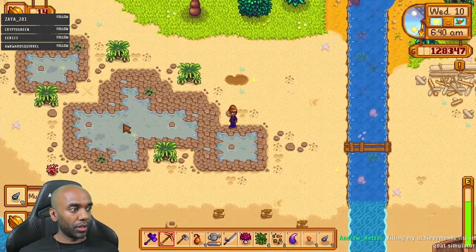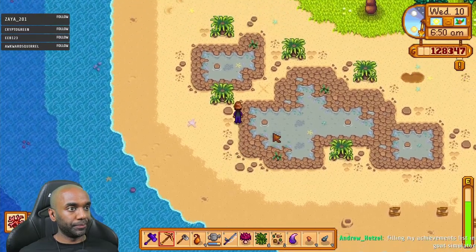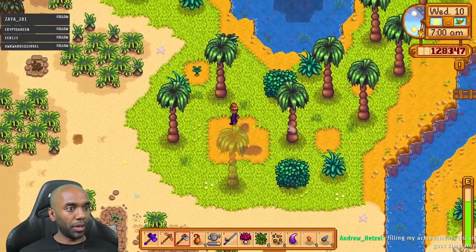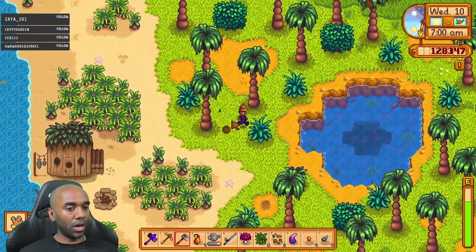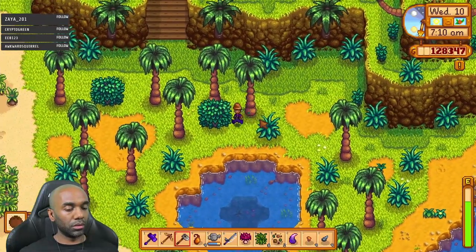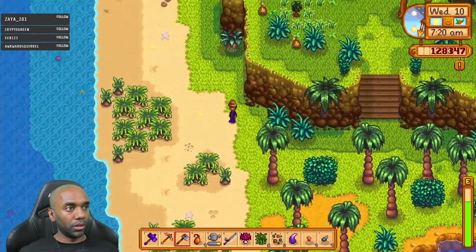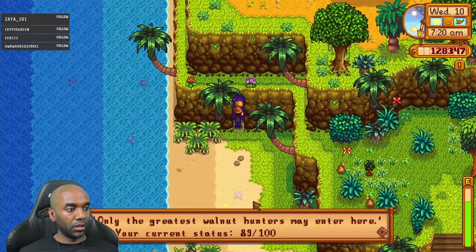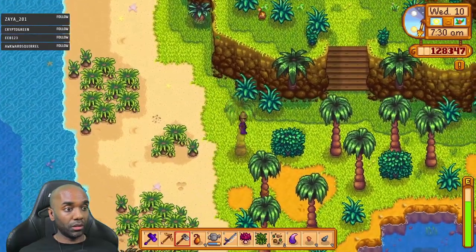There's a walnut, sweet. Still no artifact spots. Things are about as ideal as they can be - things are not going to get much better in the artifact spot world. Let's see how many walnuts I've got. Pretty sure I don't have 100 yet. 89. We're actually really close - I need 11 walnuts.